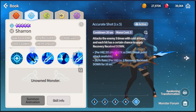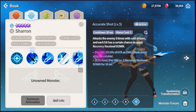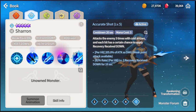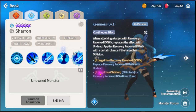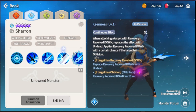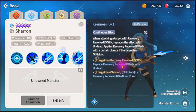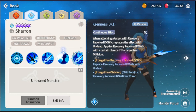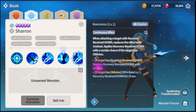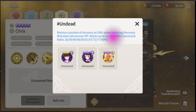Second ability: three mana, level two, apply Recover Receive Down and do some damage. To be honest the second ability isn't great on its own, but the passive replaces Recover Receive Down with Undead. So she applies Undead on hit.